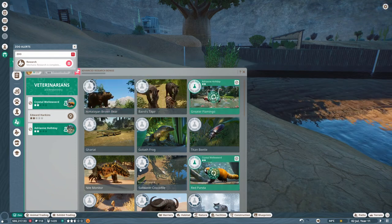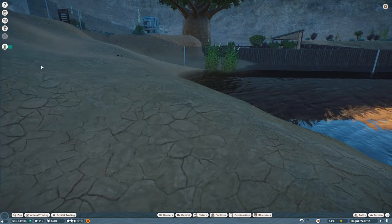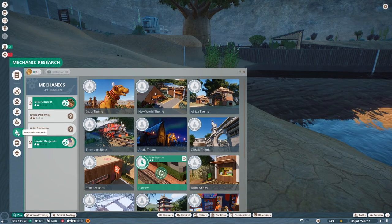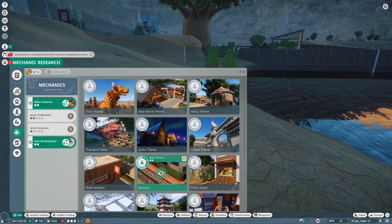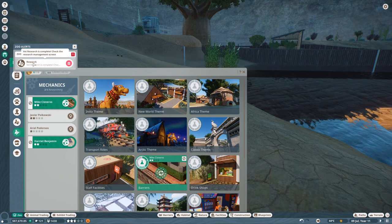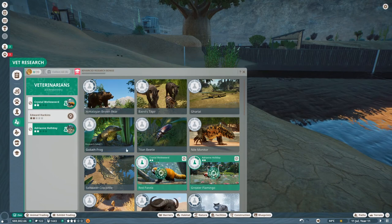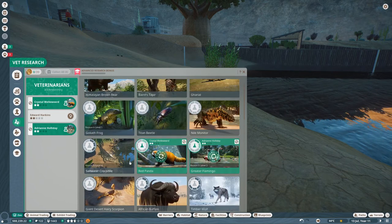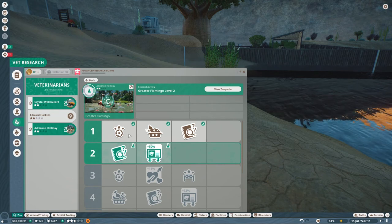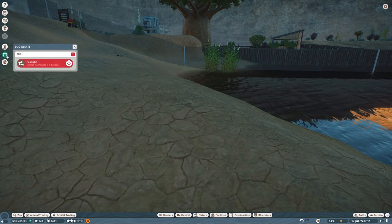We need to research everything up to at least one — it's going to give us education, which in theory gives us stuff. Do we want solar or are we just going to go with wind? Another one finished — flamingos. We really need to get to level three to get a food enrichment, which is really annoying.